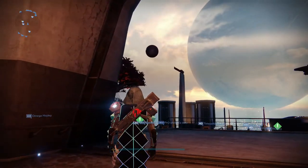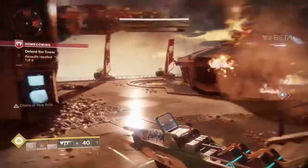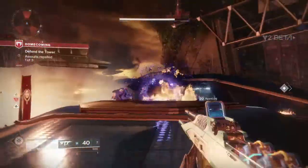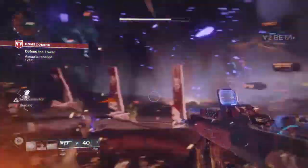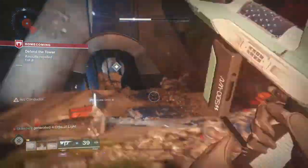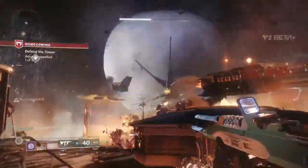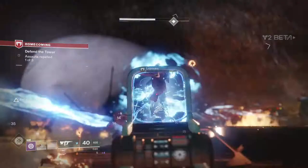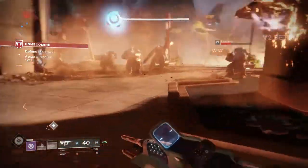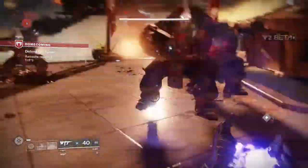Now those were the two easiest easter eggs. Let's go ahead and get into three of the ones that you would only see if you're a pretty hardcore fan of Destiny. This next one has to do with the song Paul McCartney wrote for Destiny 1 called 'Hope for the Future.' If you guys aren't aware, he did this single specifically for the game of Destiny, and you could go down to the Hunter's bar near Dead Orbit and play this song from the jukebox.